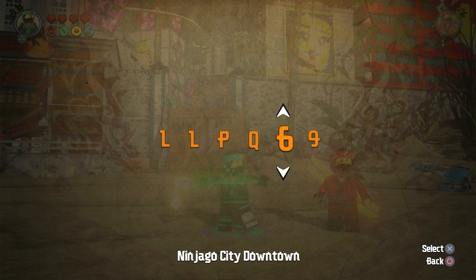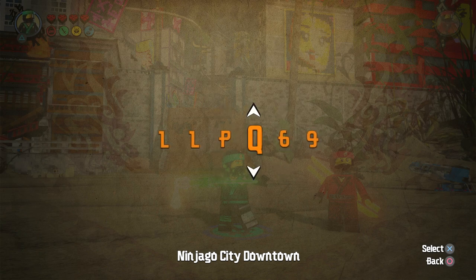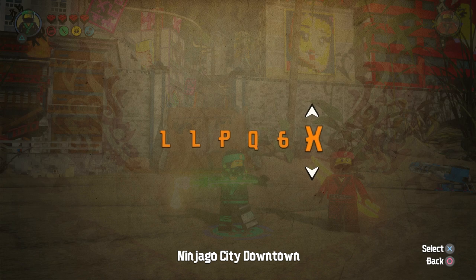Entering L, L, P, Q — wait, this is supposed to be X, not 9. Don't worry, I'm going to put an inscription so if I make a mistake you guys will see it. So it's Lord Garmadon in Pajamas.